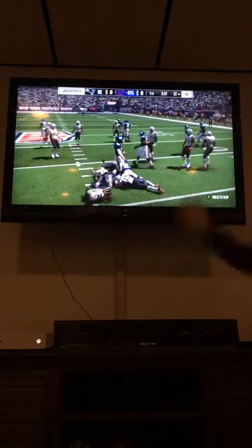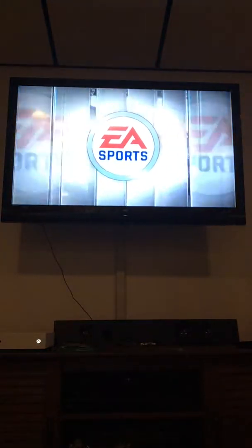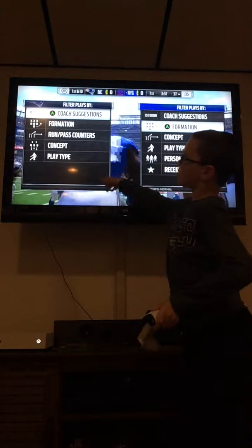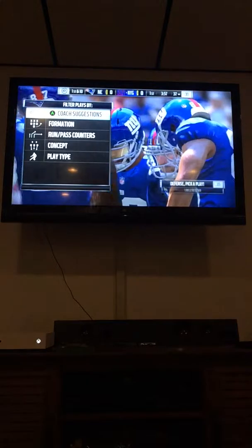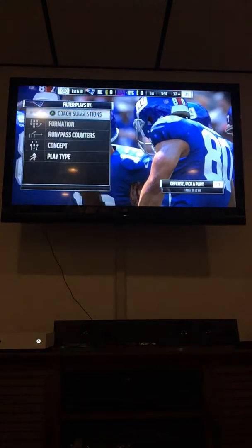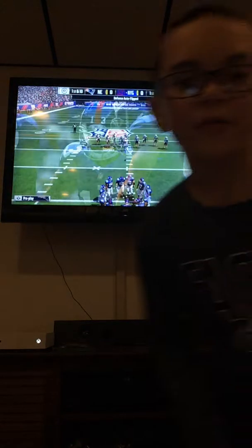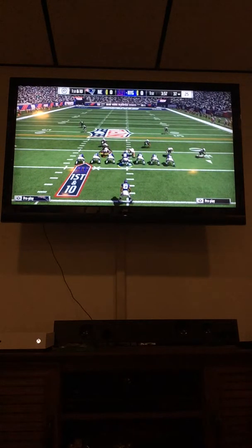It doesn't matter what the announcers say — sometimes they're wrong. So what color am I? You are right here — look for something kind of gray, I guess. You're on defense and I'm on offense. Click A and then pick one of those plays — Y, X, or A. This video is already at two or three minutes, holy crap. I'll just move over here — make sure not to get in the camera.